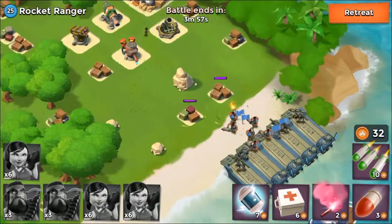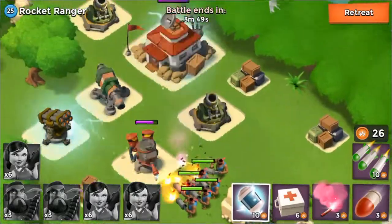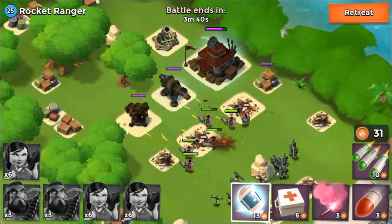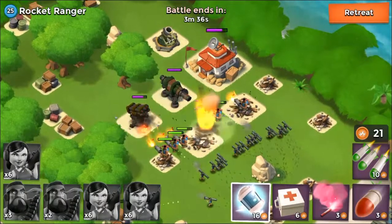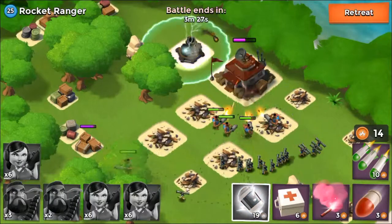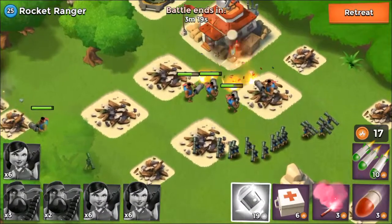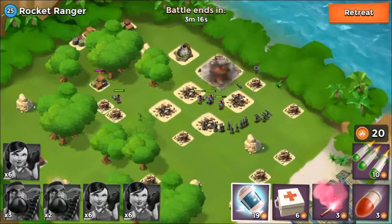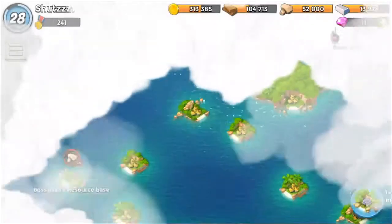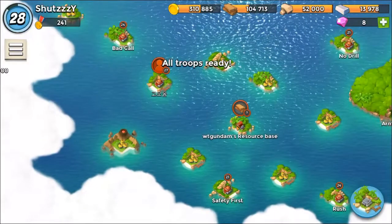Once I deploy the heavies, I put zookas behind them. I throw a smoke bomb on all these defenses — the rocket launcher and cannon can't do any damage now. I throw another smoke. As you can see, if there's any damage to take, heavies are the ones taking it while zookas destroy all the resource buildings and headquarters. I'll throw another smoke on this mortar just to be sure. This base is pretty easy — just one heavy destroyed, and the NPC base is down.